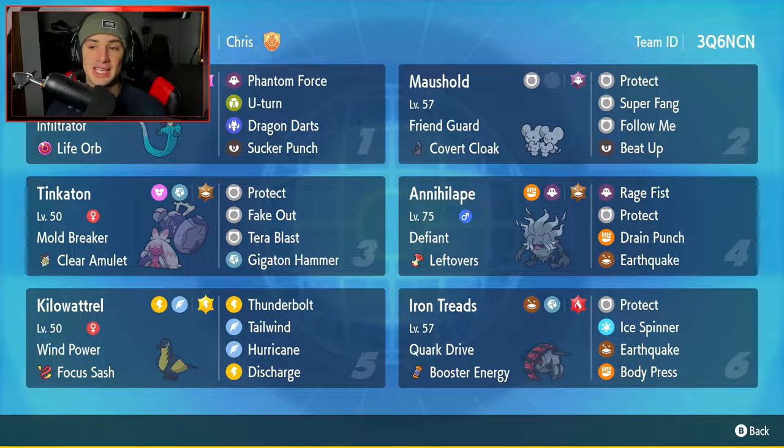The second Pokemon on today's team is going to be Moushold, a nice little support Pokemon for this team with the Friend Guard ability and the Covert Cloak as its item. It's got Protect, Super Fang, Follow Me, and Foul Play for a great moveset.